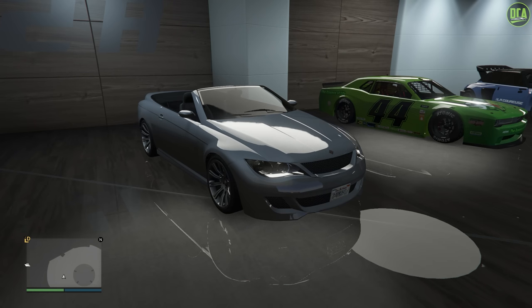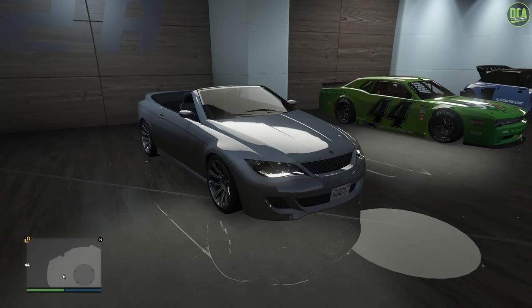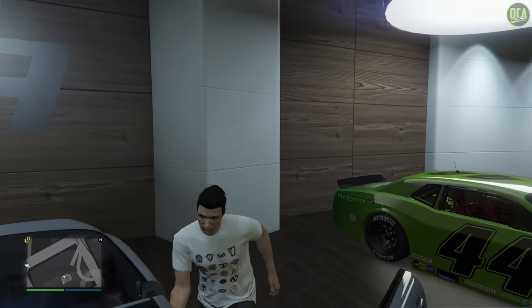In terms of what the Zion is based on, it's primarily based on the BMW E63 convertible, plus it's mixed with a few other BMWs as well, but again, it's mainly based on that E63. But anyways, let's go ahead and check out the customization of the Zion Cabrio.